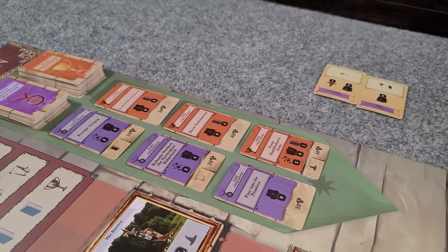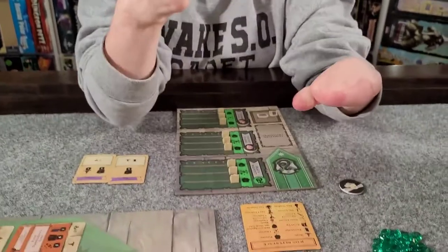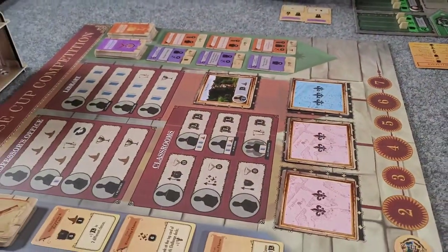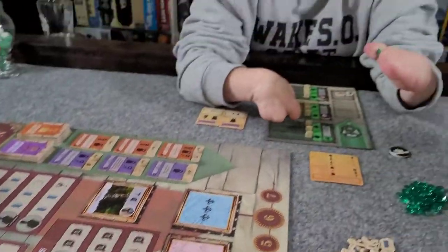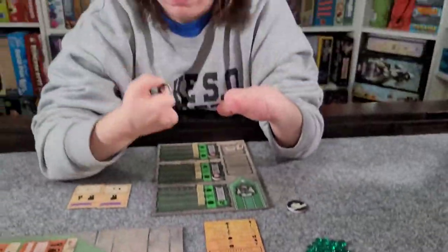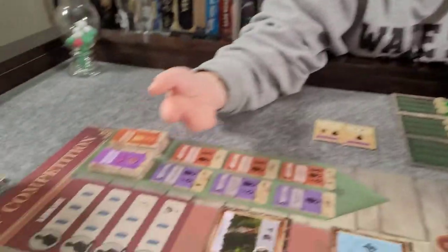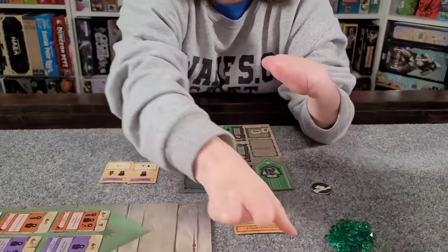These markers move up every time a character increases in any one of their knowledge areas, so these stats will level up as characters gain more experience. We'll be using the characters' knowledge and experience to complete challenges. Each round of the game — there are seven rounds — is divided into two portions. The first is the worker placement portion where we take each of our three workers, one per turn, and place them into various areas on the board to move sliders, gain resources, and learn things in different classes.